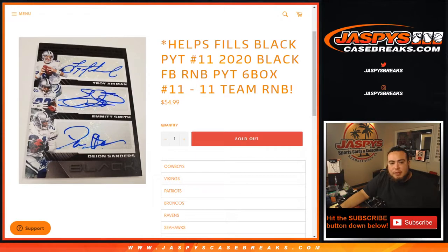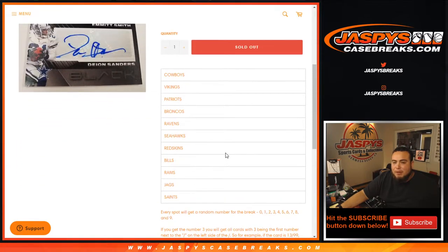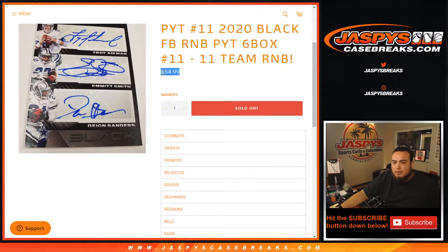What's up everybody, Jason here from JaspiesCaseBreaks.com. We just filled up a quick little RNB to help fill up black football picker team number 11. This is a random number block randomizer for 11 teams in that break, ranging from the Cowboys all the way down to the Saints. You have a piece of all those teams for $54.99.